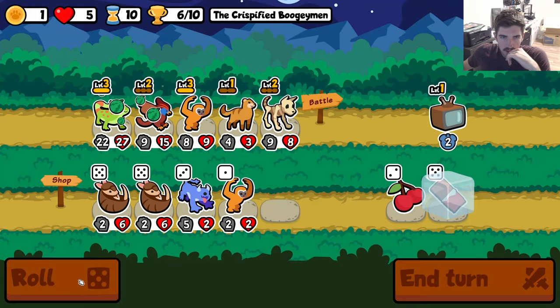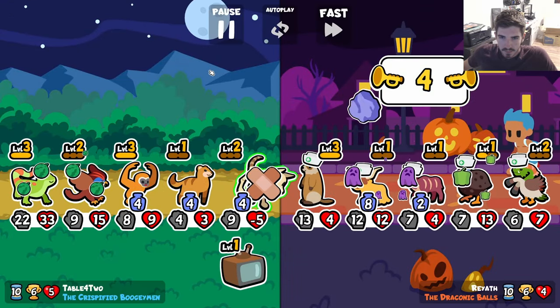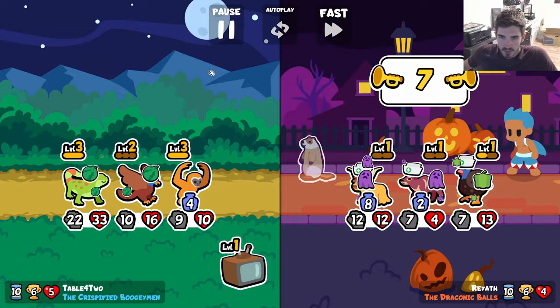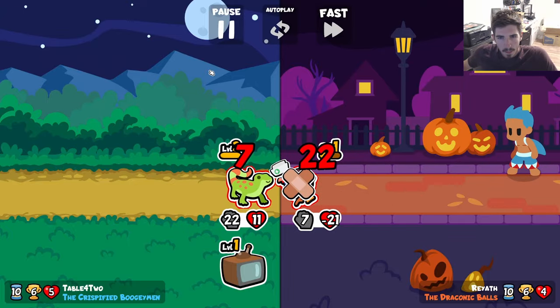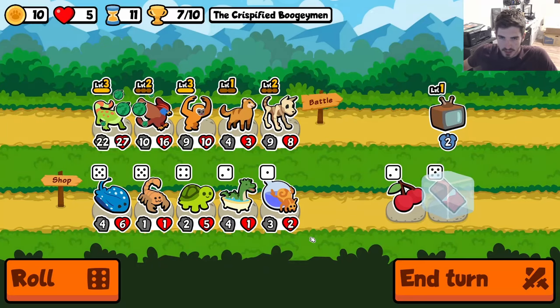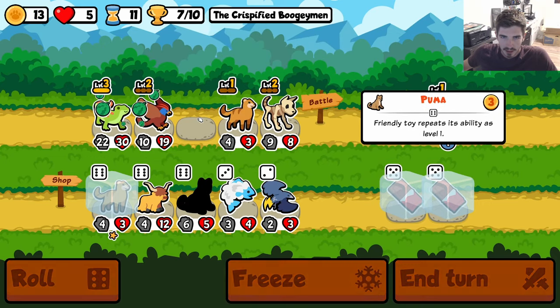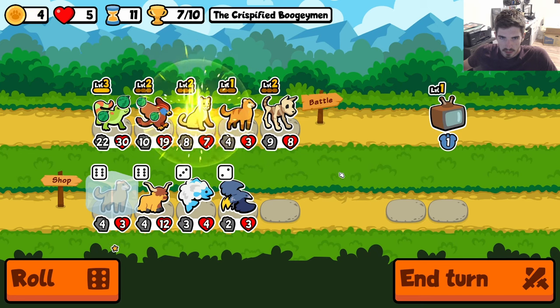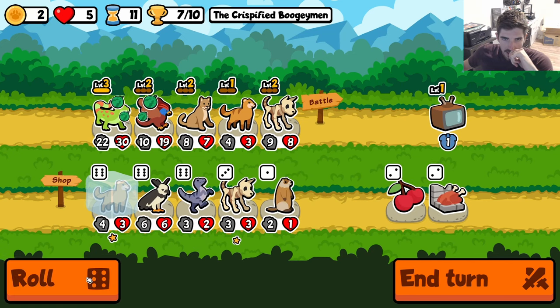That was a nice snipe — actually, I don't think it was that good of a snipe to be honest, because they didn't have any summons. We sniped their summon energy. We can get a Puma out here — we can double stack the Puma. Now we're just going to get a ton of scaling from the toy here. I think I like this. And then hopefully we can find a second Mongoose or chocolate.